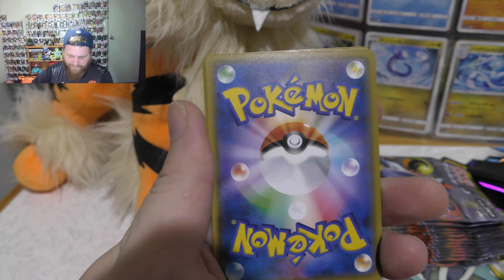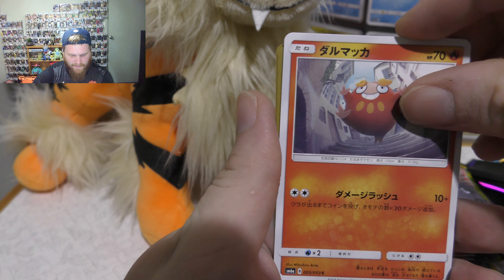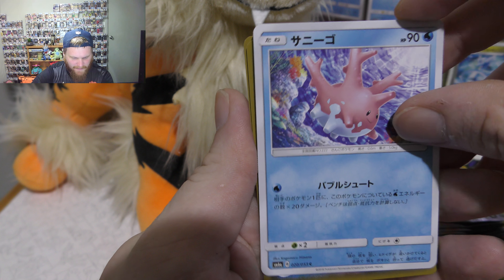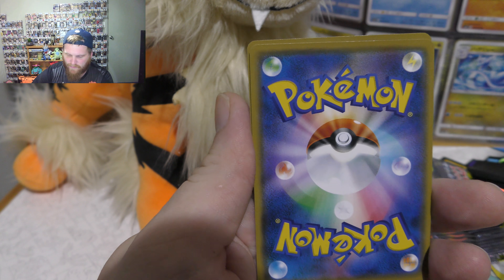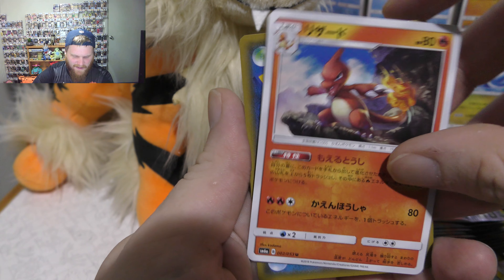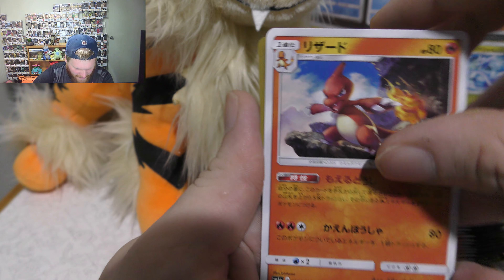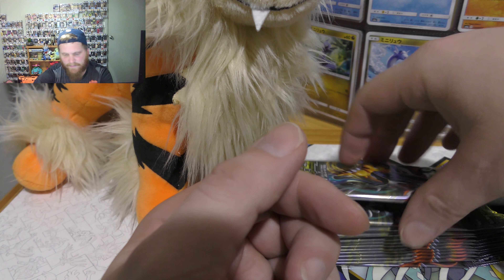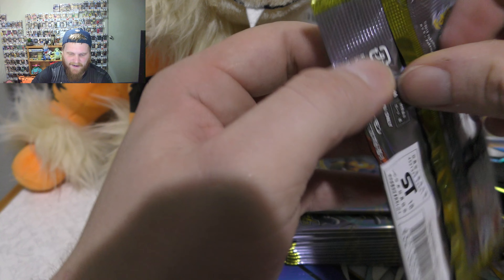We're going to go through these now. So we've got Casedra, got that little ball thing, got the piece of coral Pokemon — can't remember her name — got another awesome Charmeleon art card, and we have another arena card or something like that, can't remember the name.